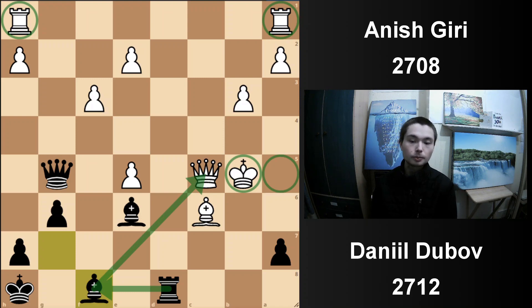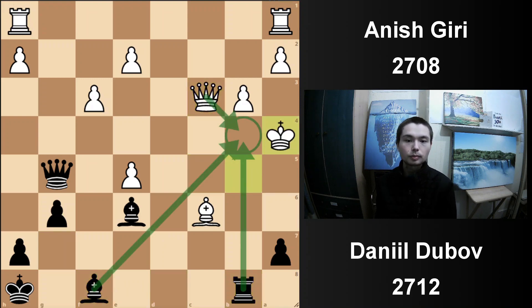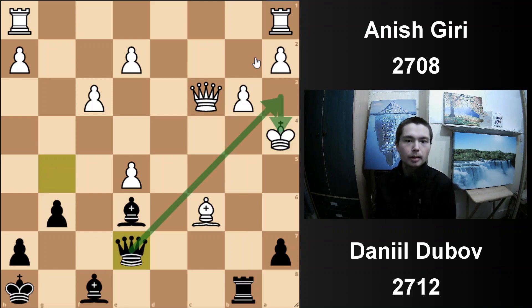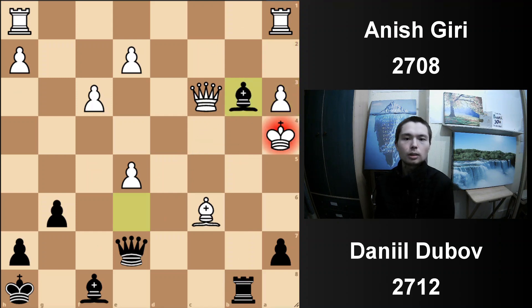Check, rook b4, check. Bring the queen back. The last three out of the last four moves have been retreating moves. Bishop has come back, bishop has come back, queen now comes back to e7. Queen a3 is mate. Check — so Anish Giri plays a3 to stop it. But this pawn is now unguarded all of a sudden. Rook and bishop attack it. Bishop takes b3, check. And then black went on to win.